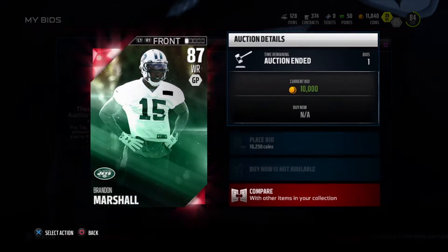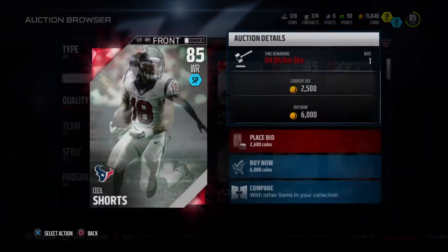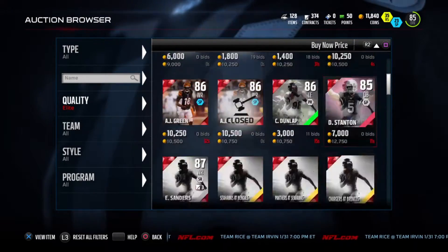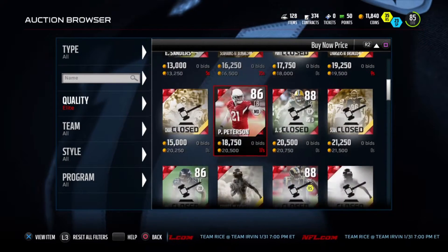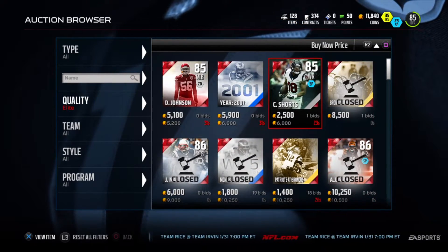There's Brandon Marshall — finally added to the squad. Looking again at the market, we see Cecil Shorts the Third going for only 6k. This is a Football Outsiders fast card, so we're gonna see if there's anything cheaper. Doesn't seem like it, so we're gonna pick up Cecil Shorts.